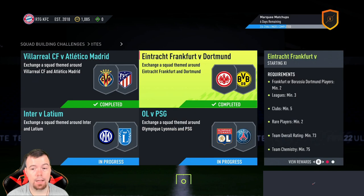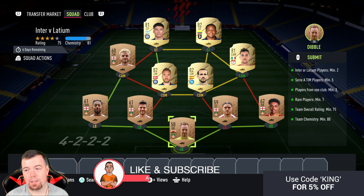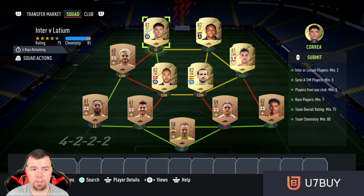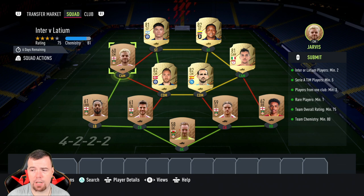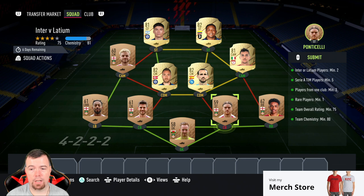Now the better reward ones. Inter vs Lazio — you need two players from Inter or Lazio. I've got two Inter players. You need five Serie A players; I was going to go non-red golds but they're the same price as red golds, so you might as well go rares. Players from one club minimum three — I actually have six players from Rexham, because there's literally one team in that English non-league. Rare players minimum one; the two French league players cover that. Team rating 75, we're on 75. Team chemistry 80, we're on 81.